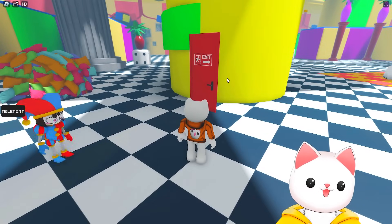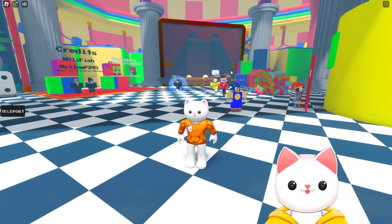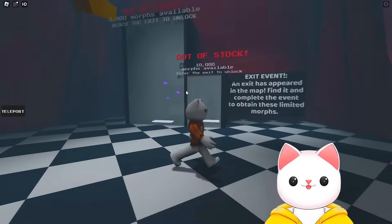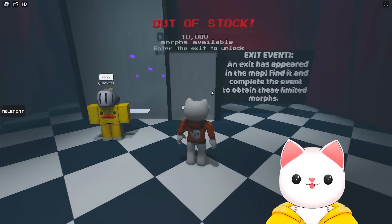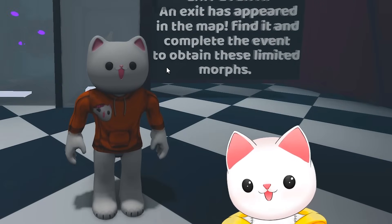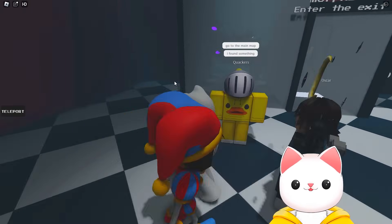So he's just gone through to make it to the end — and actually the benefit of that is when he gets back, if I head to the morph room, you will see that he will have access to the abstracted and also the cardboard cutout of Kofmo. I can't believe it's a cardboard cutout — why is it that? Why didn't they make a model? Quackers is saying go to the main map — he's found something!